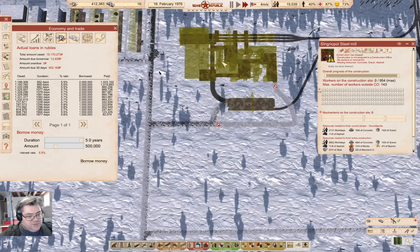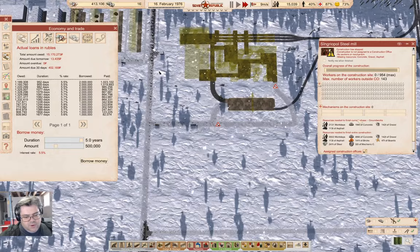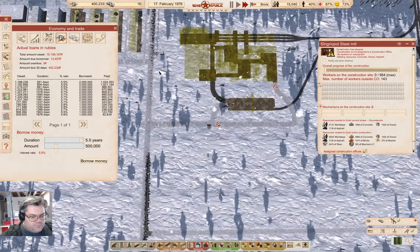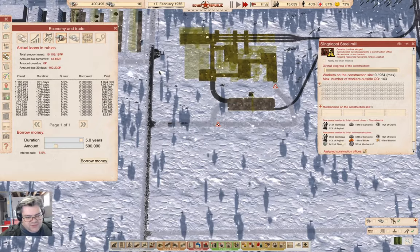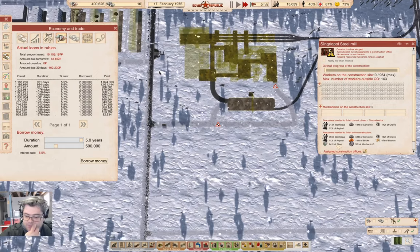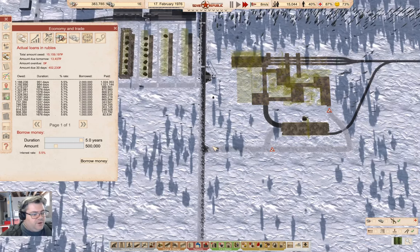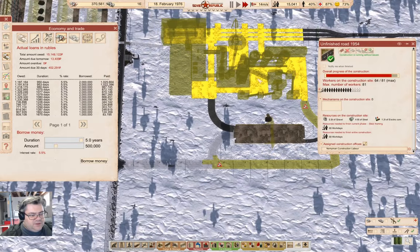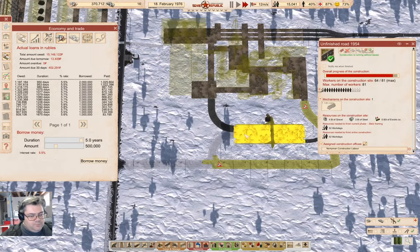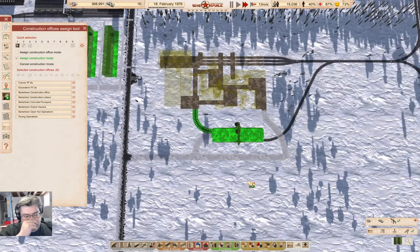Once this starts constructing, it's going to need quite a bit of resources — actually, we produce some of this stuff ourselves. The 241 tons of steel and the 32 tons of mechanical components are going to end up costing us on imports. In the meantime, let's keep an eye on this so I can queue it up right away. It's going to take a moment to complete.